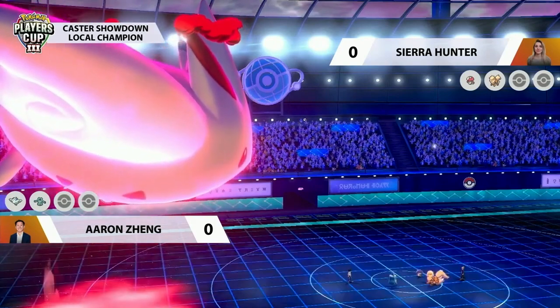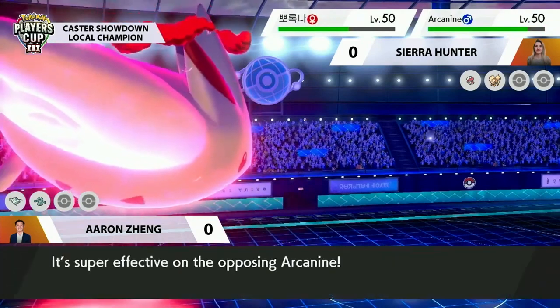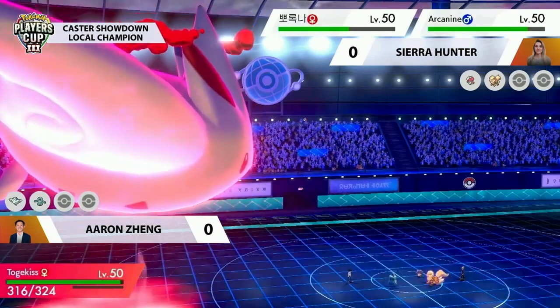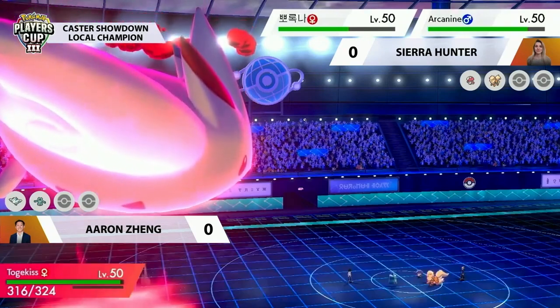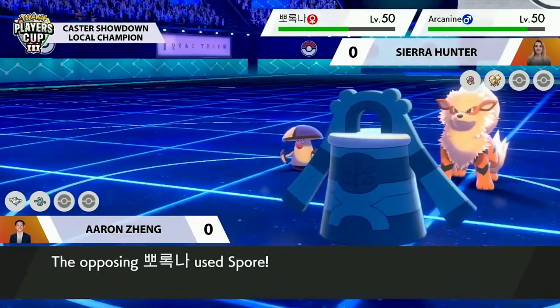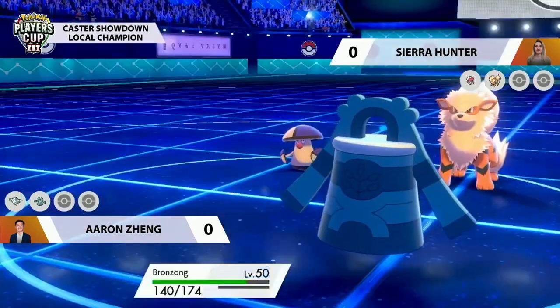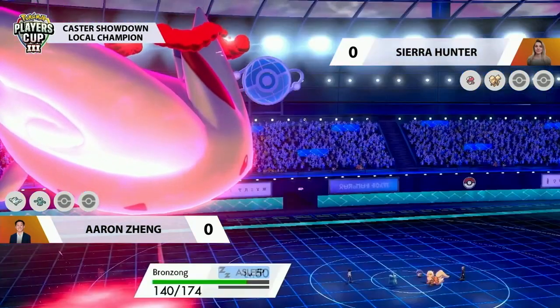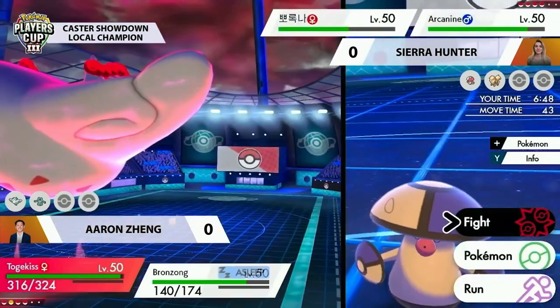Bronzong is not going for Trick Room, instead going for another speed mechanic — Bulldoze — lowering the speed on Sierra's side on Arcanine and Amoonguss by one stage. Aaron is deciding to make sure the speed is extra in his favor, and the Spore comes out from Amoonguss going into Bronzong, so Bronzong is taking a nap.